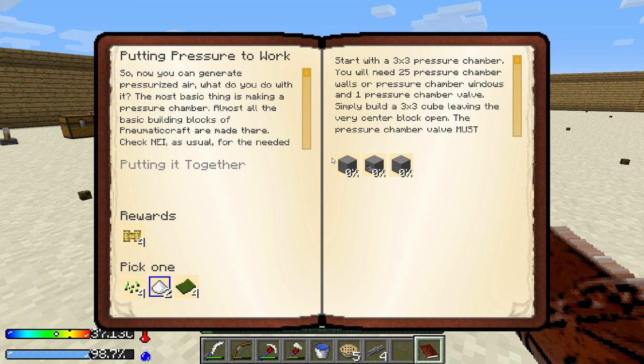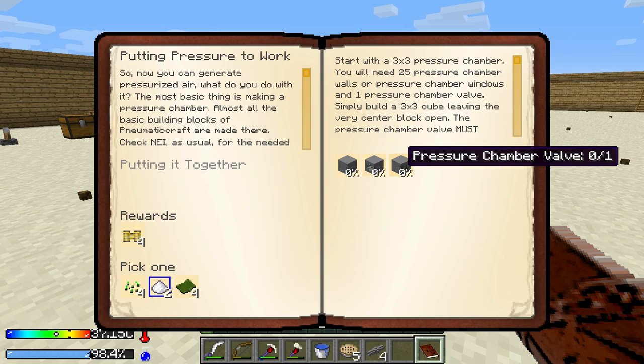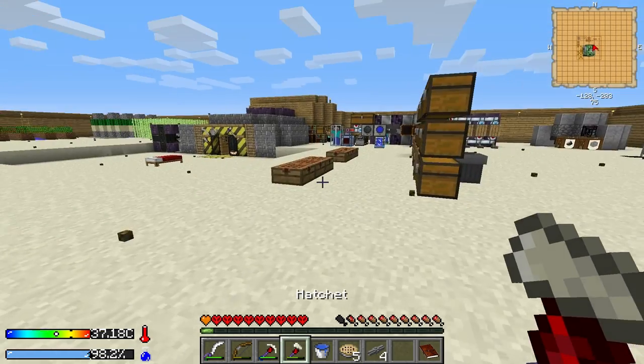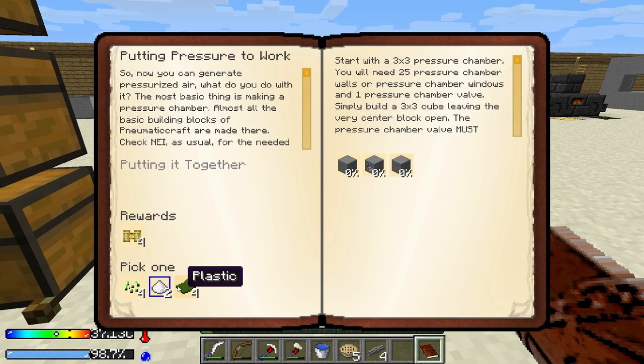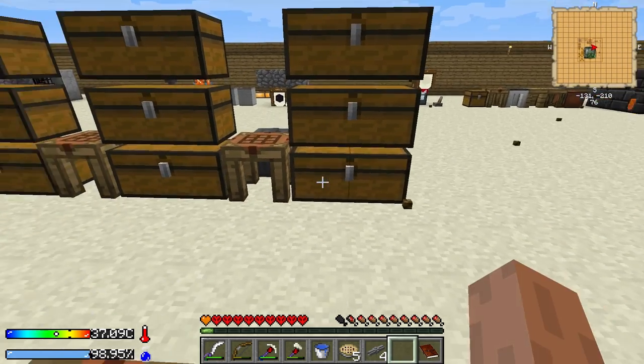What's left? So I'm gonna need pressure chamber wall, pressure chamber window, pressure chamber valve. And I actually do need to make all of these. My rewards will be plastic, machine upgrade speed, or squid plant seeds. I do not currently have squid plant seeds, so I'll probably go after those.